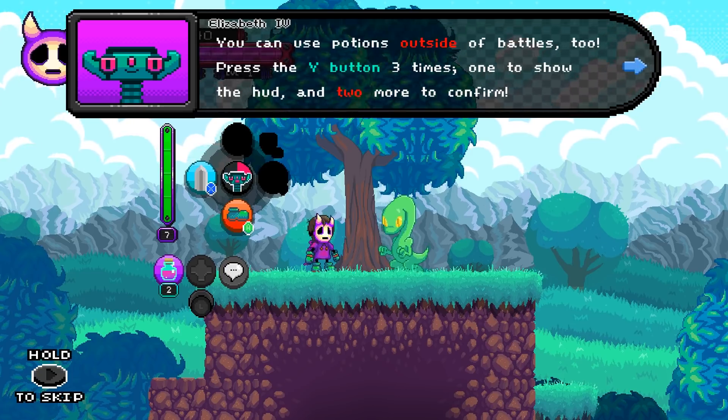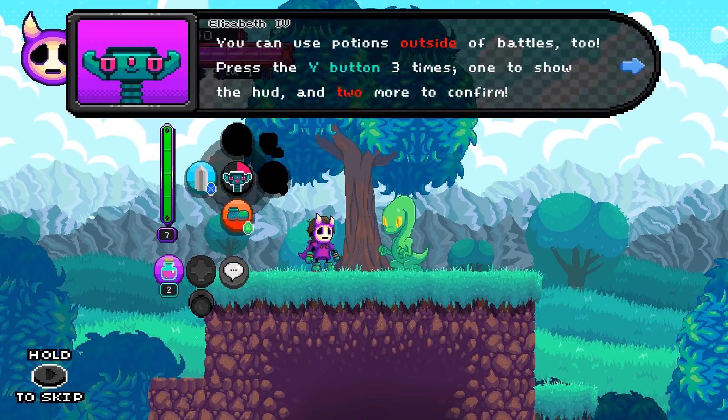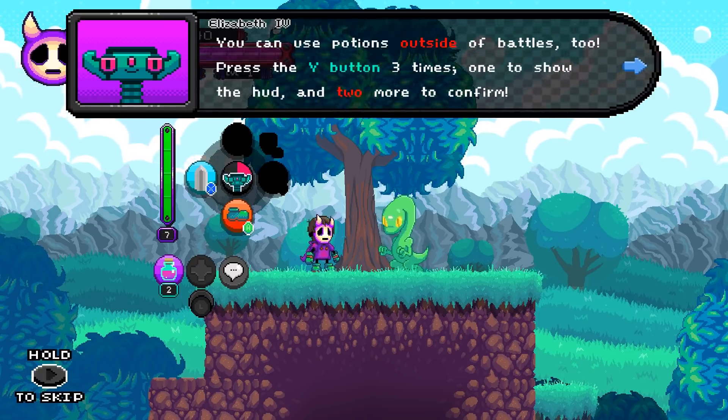Press the Y button three times - one to show the HUD, like the UI? Is that what it's supposed to be? Yeah. And two more to confirm.